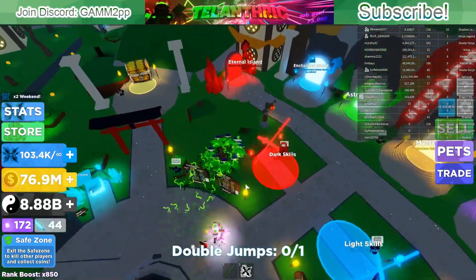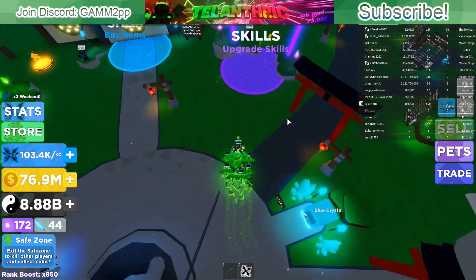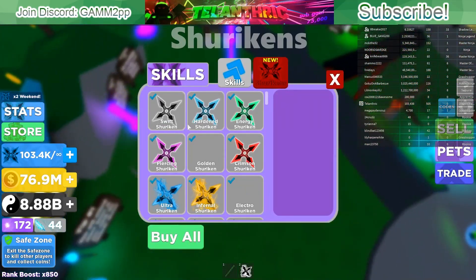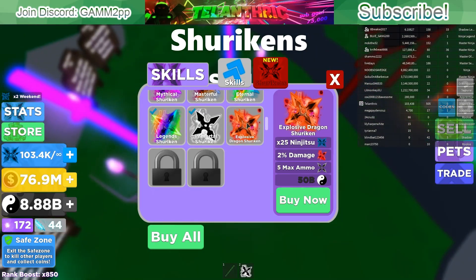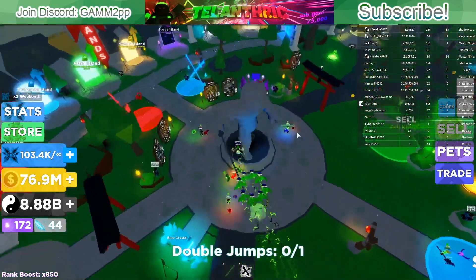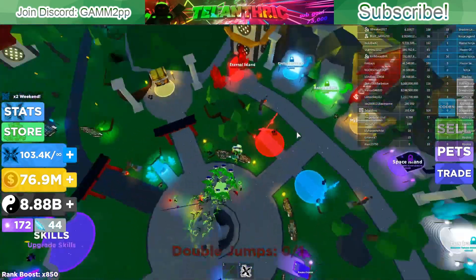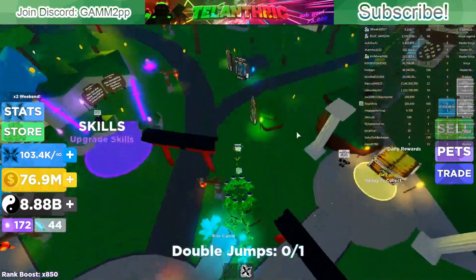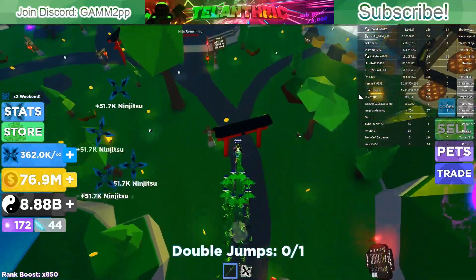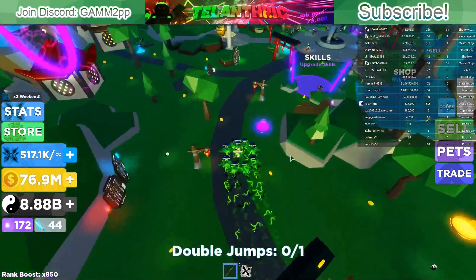The next really important thing is: instead of spending your chi on eggs, save it up to buy shurikens, because they give you a ninjutsu bonus which is actually pretty overpowered. Hopefully they fix it soon, because right now it only applies to your original amount bonus — so it only adds a little bit to my already 850x rank boost. But whenever they fix that, it will be super overpowered.